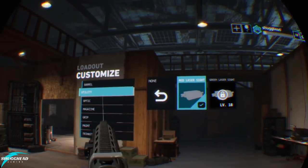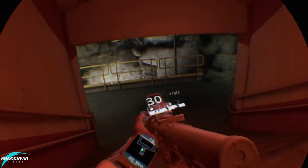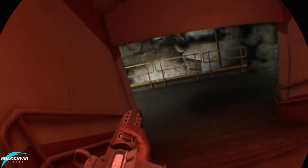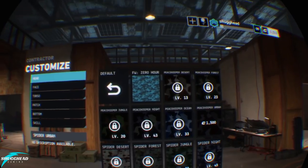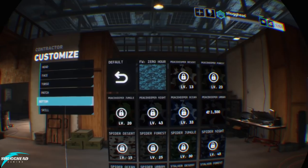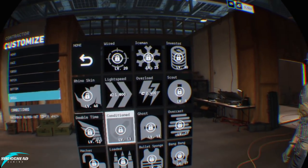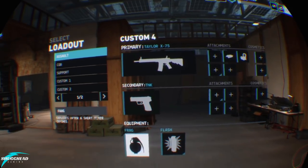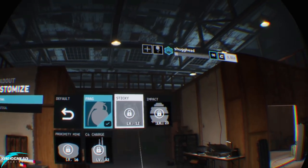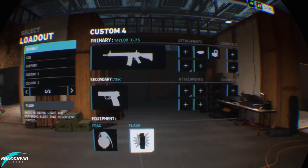With seven customizable loadouts that can be applied to one of any twelve operators, this simply isn't an issue in Firewall Zero Hour. Furthermore, operators aren't just reskinned clones of each other and instead actually have unique attributes outside of their loadouts. Some may have a resistance to explosive damage while others may reload faster. It's up to you what you want to look like and how you want to gear up to approach the match at hand. Choice is king and Firewall Zero Hour absolutely nails it.